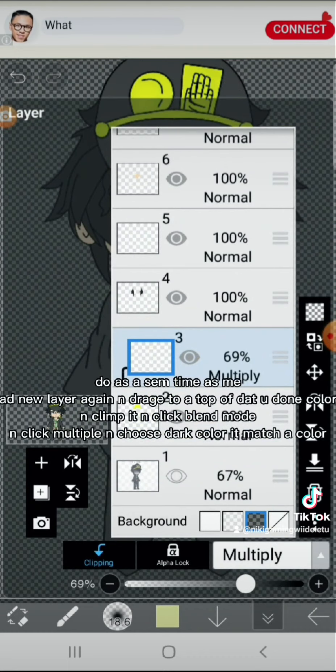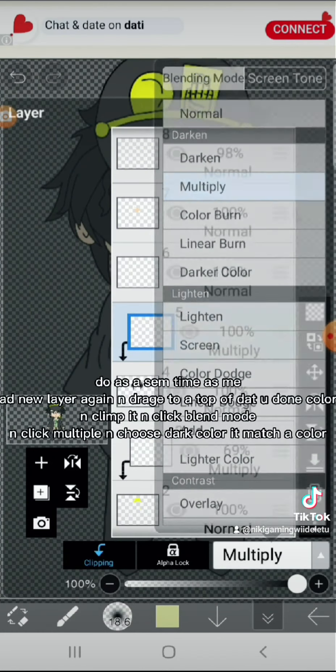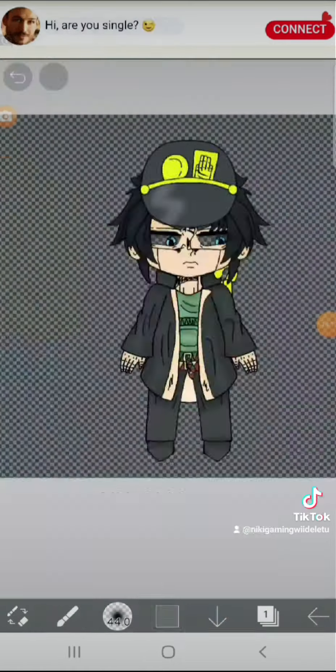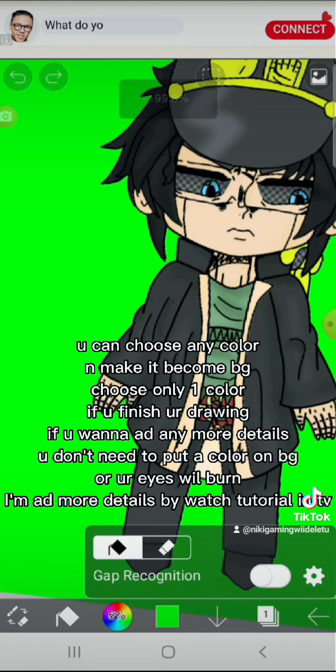Do the same as me. Add a new layer again and drag it to the top of where you're done coloring. Clamp it, click blend mode, click multiply, and choose a dark color that matches. You can choose any color and make it become the background. Choose only one color.